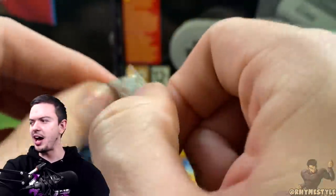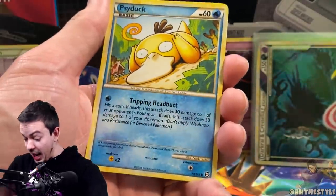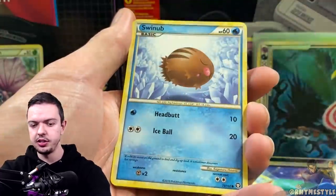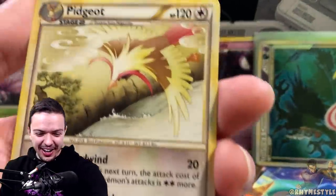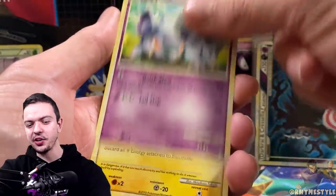Come on Palkia, hook it up! Which one was the god of space and time? I need you to use your powers of space and time and hook it up — let me get some hits in this opening. Slow down because this is definitely gonna be the one. Swinub, Lickitung... no it's not. Yo, but that's a dope Pidgeot though — that is crazy.